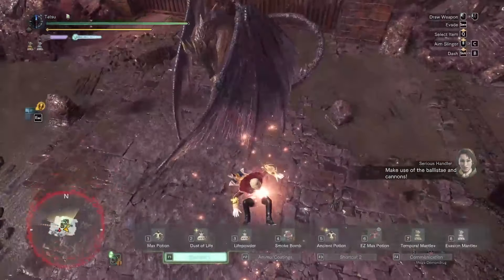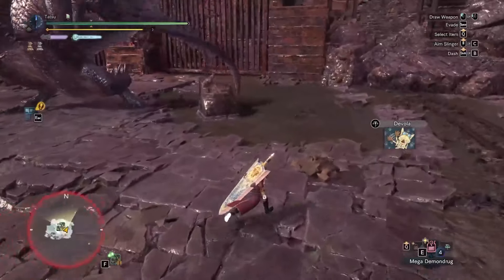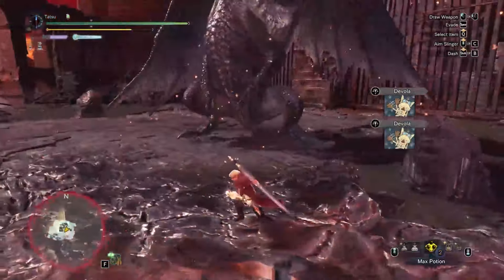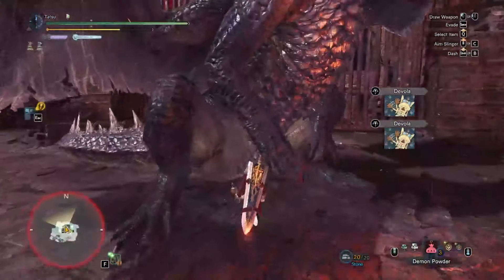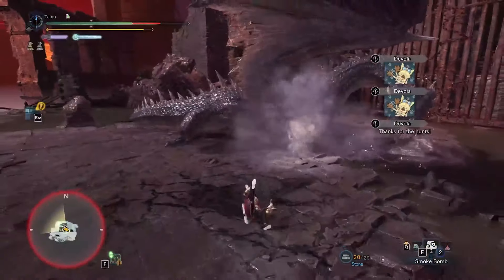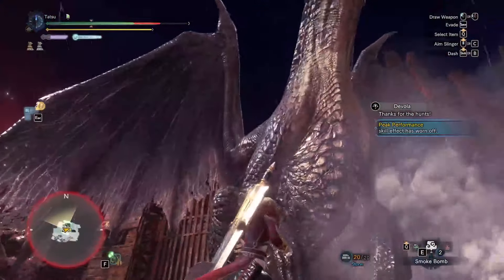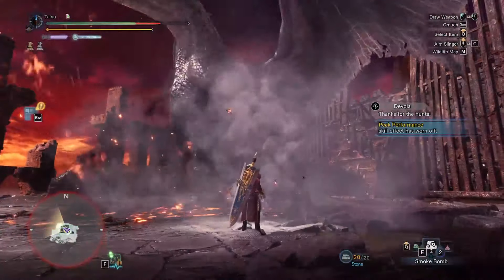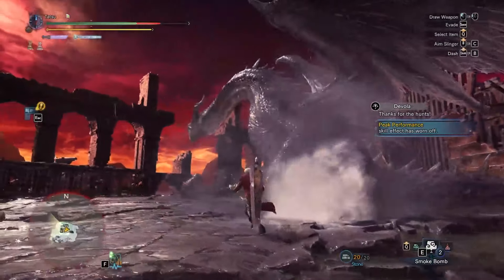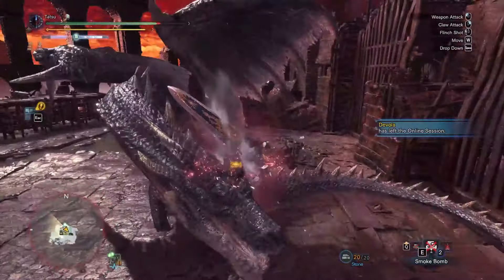Hey guys, I recently started experimenting with alternate play styles and I found the strategy that some sweaty people like to use when they want to get some massive damage off while potentially getting them out. Certain weapons have the ability to change the momentum of their jump while in midair, and doing so allows these weapons to loop aerial attacks as long as the monster's positioning allows it.